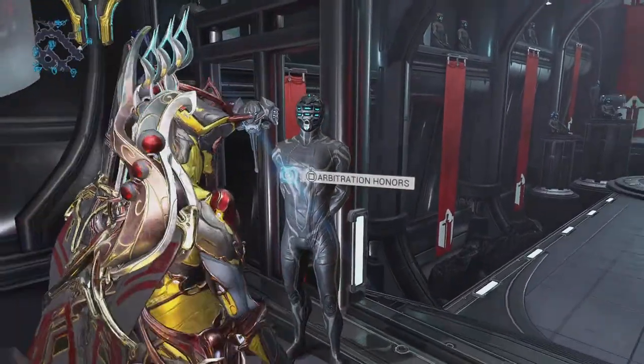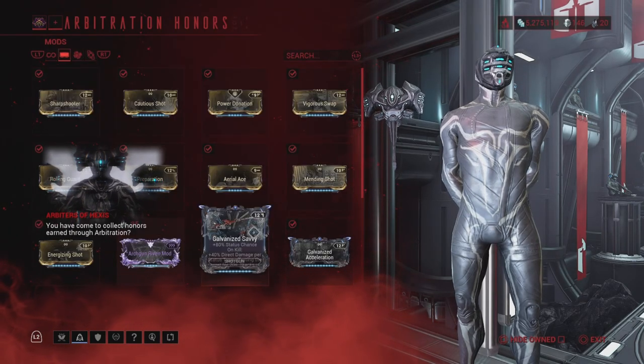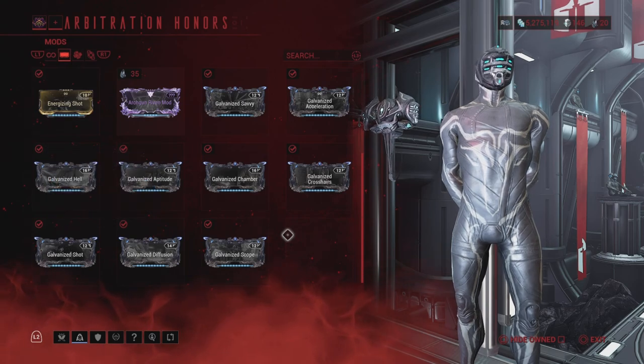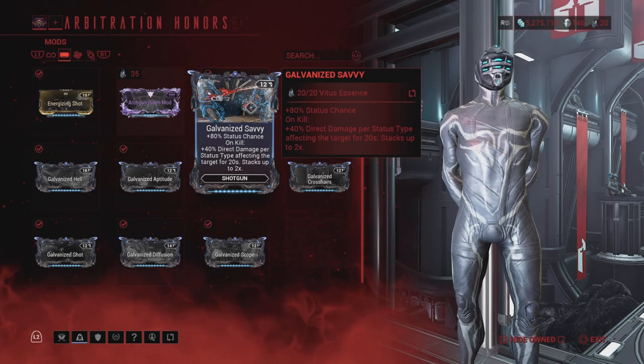This is the NPC you want to talk to. I'm going to tab across — and these are all your galvanized mods. I've collected every single one. The first one is Galvanized Savvy: 80% status chance and 40% direct damage for shotguns.